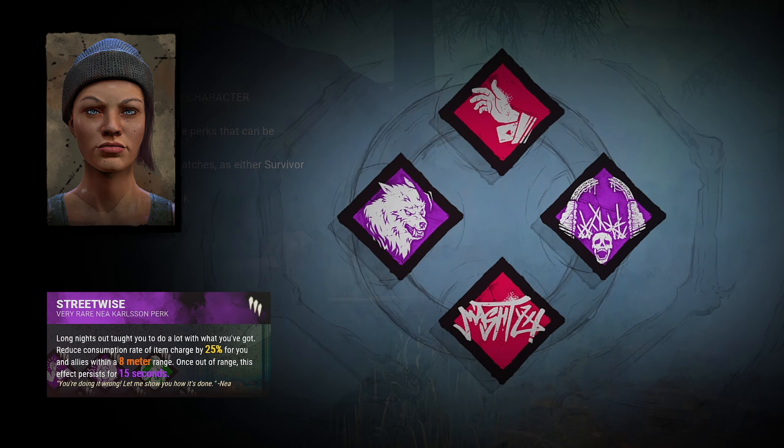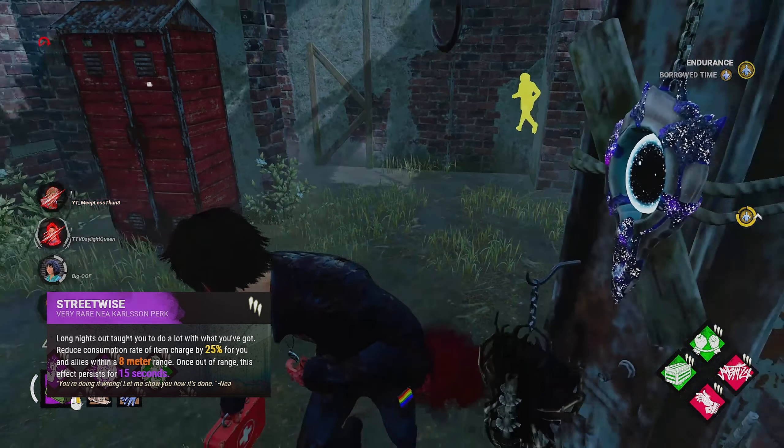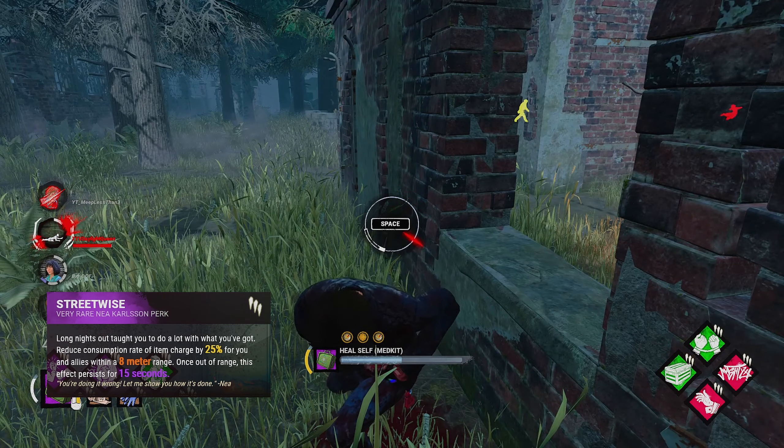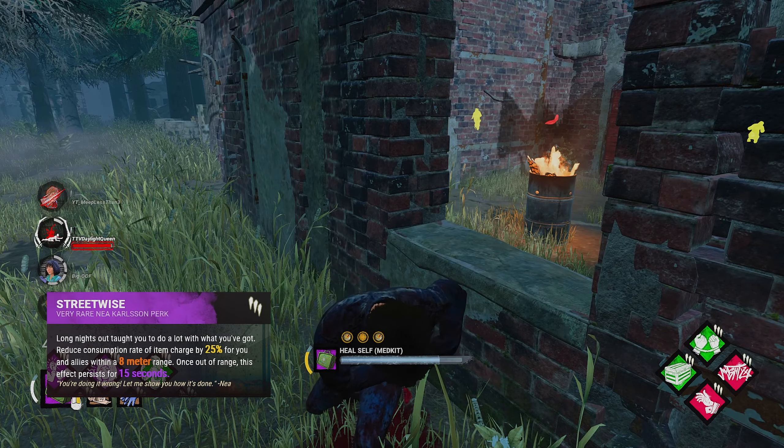Next up is a neat teachable perk, Streetwise. You and any of your teammates within 8 meters of your location deplete your items 20% slower than you would normally while you're within range of the person with Streetwise. The effect lasts for up to 15 seconds after leaving range. This perk's effect is kind of weak, especially when you have the perk Built to Last which can replenish an item up to 4 different times. Streetwise is just one of those older perks that's simply outclassed, though it can be useful in some situations.